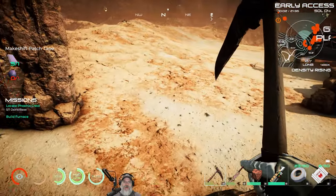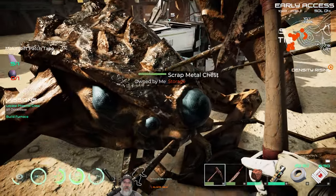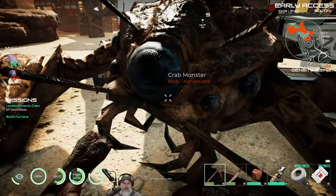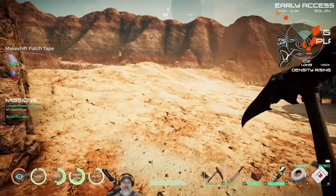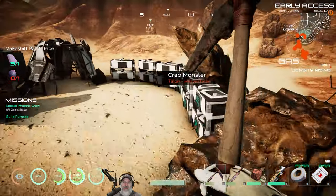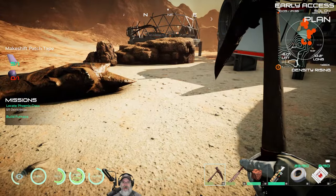The problem with the crabs - they need to fix this - is it's really hard to harvest the head on them. It's just showing the body and not the head, so it sticks around because it doesn't think you're done harvesting. I want to run the rock wall off the end of this, so we're going to have to wait for him to disappear.